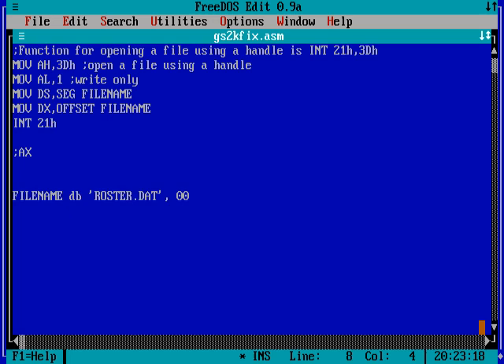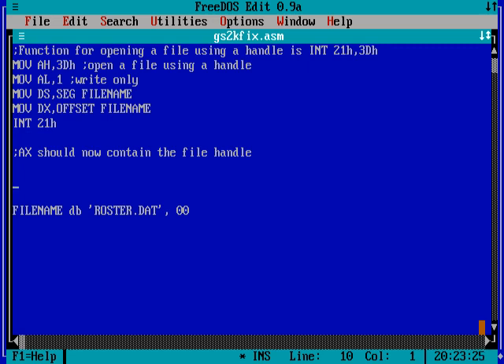After calling interrupt 21h, AX should contain the file handle. The file handle is just a number that DOS assigns to the file that you can use to access it. If the number is, say, 10, then every time we tell DOS to do something with file number 10, it'll know what file we mean. It's just an easy way to tell DOS: open that file and give me a number I can use as a token to refer to it in the future.